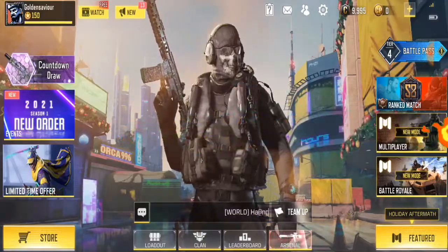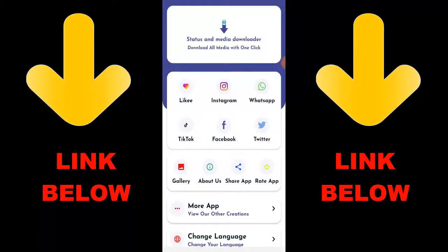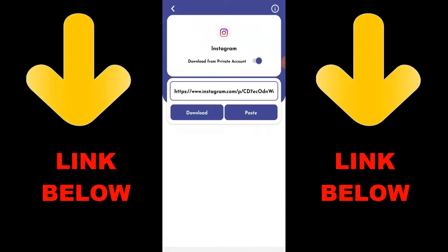Check out this app that's trending — it's called Status and Media Downloader. Download all media with one click. You can download any videos or pictures from any social media like Instagram, WhatsApp, TikTok, Facebook, and Twitter, all in one click. All you have to do is download the app and download whatever you want by copying the link and pasting it.